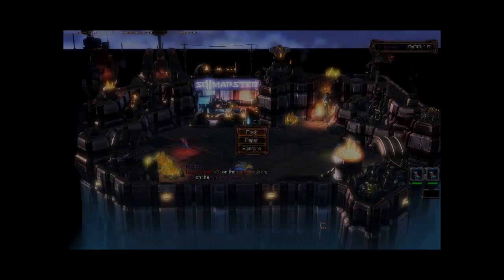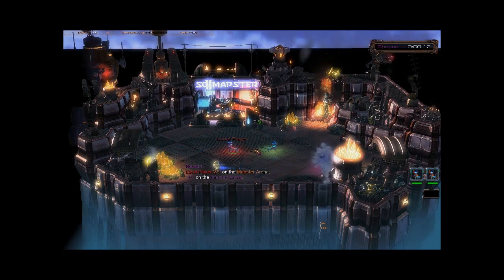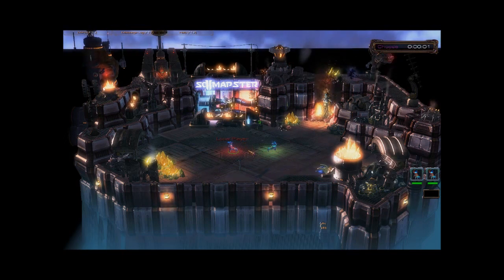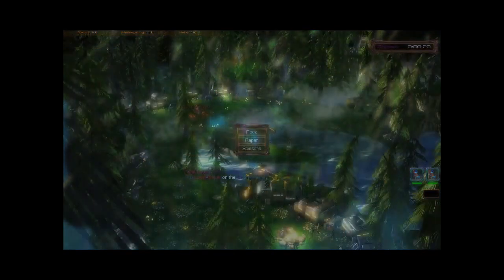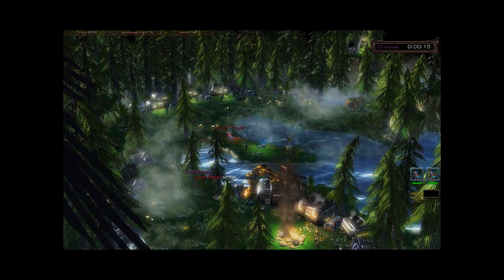An avid mapmaker from SC2 Mapster named Zarak was bored, found a World of Warcraft model, and started making a map based on the concept of the classic game Rock Paper Scissors. It looks really interesting, and is set to have three game modes: Tournament, Free Roam, and Tug of War. He says he's making it because he actually enjoys working in the editor and thought the idea was something nice, casual, simple, and something that could help him advance in areas beyond terrain. Check it out and read more below.